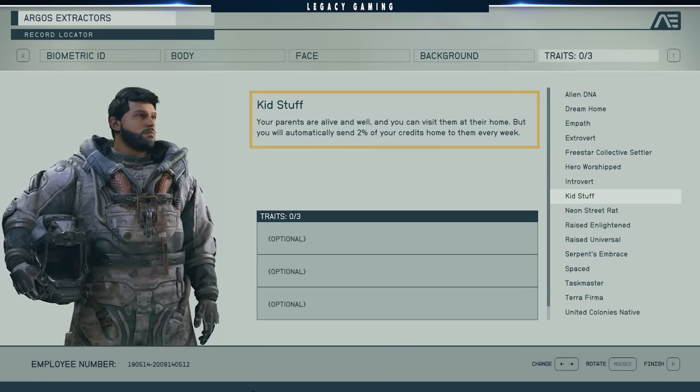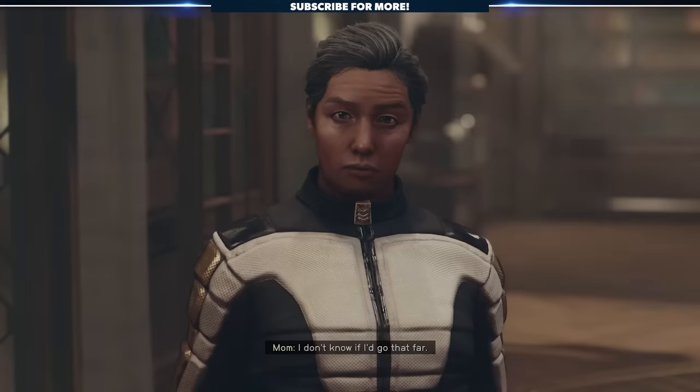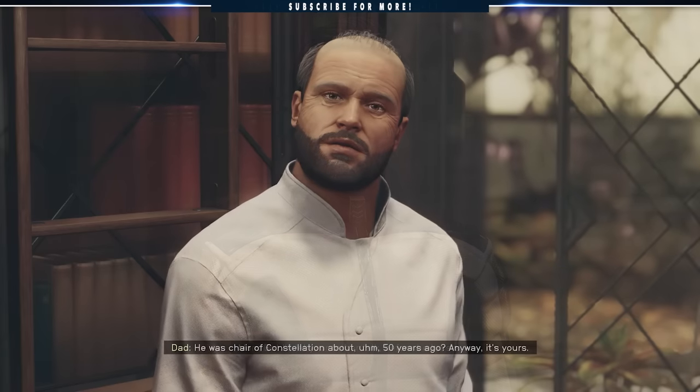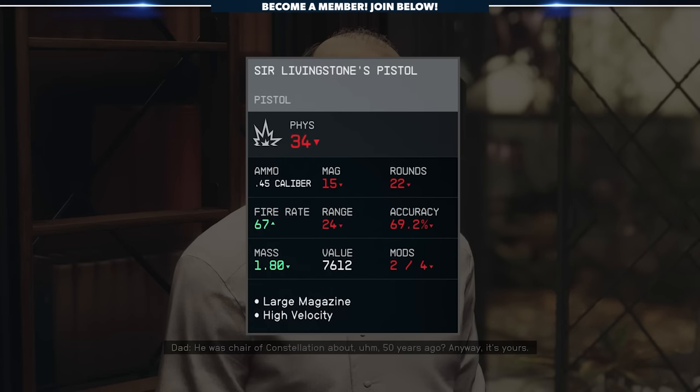To get this, you'll need to have the Kid Stuff trait — the one where you have in-game parents. Throughout your main story progression, you can check in with them to scoop up some decent free loot. In the early game, they'll visit Constellation, and your dad will give you a unique weapon, Sir Livingston's pistol.